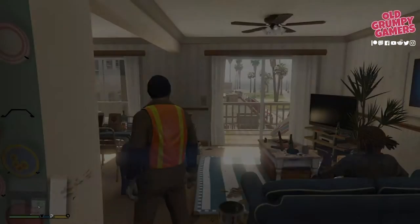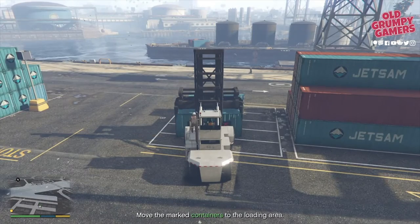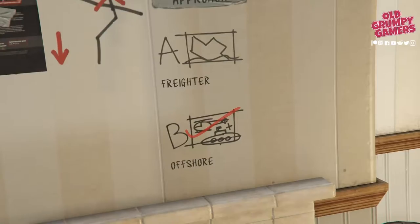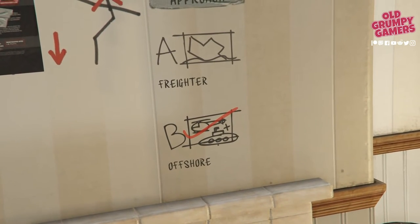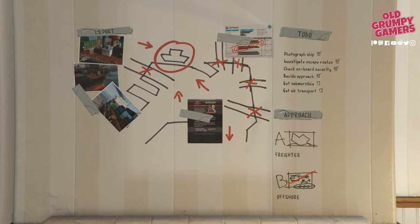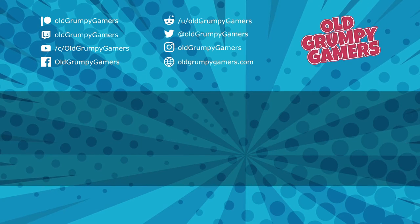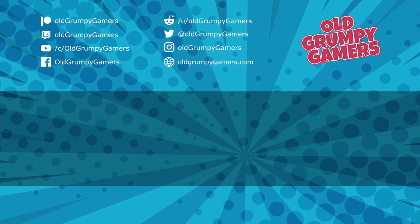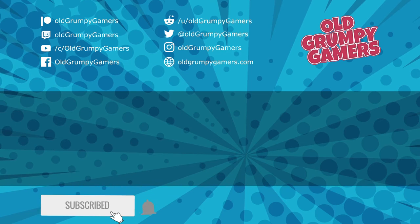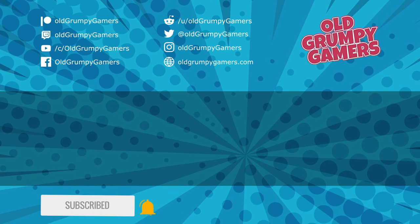Top tips: take it easy with the shipping container handler — even though there's a time limit, we don't need the containers damaged. I highly recommend selecting the offshore method for this one, as you get a Cargo Bob to use in the later game. Leave your thoughts in the comments below, and check out the video on the left for the prep mission mini-sub, or the one on the right for more Old Grumpy Gamer content. Stay safe, wash your hands, and we'll see you in the next video.